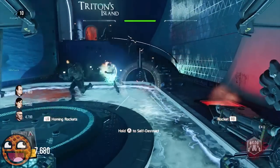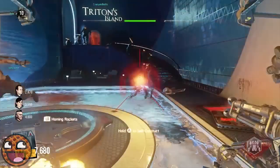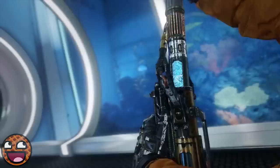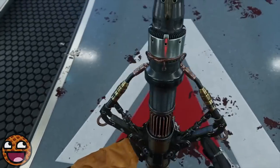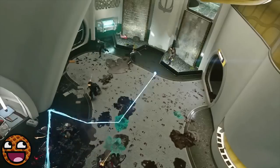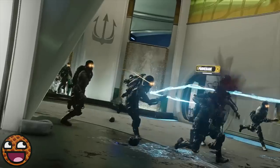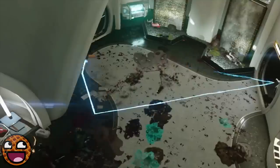The player goes ham, uses some rockets, all good stuff. And then we see what looks like the new wonder weapon — it's called the Trident. You see the player fire a blue ball of energy and it kind of ricochets around the room, bouncing from zombie to zombie and off the walls, going absolutely crazy and killing everything in its path.